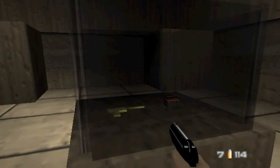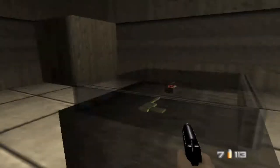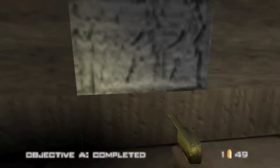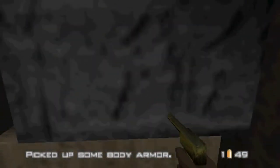Now how do you open this? There we go. Pick up the Golden Gun and I pick up the ammo. Now we have to go find that Baron guy. Oh, body armor — good, we're going to need that.